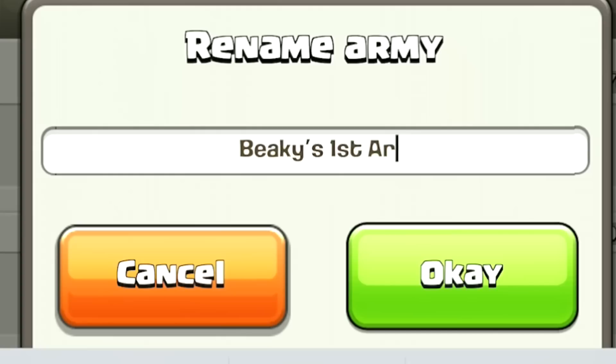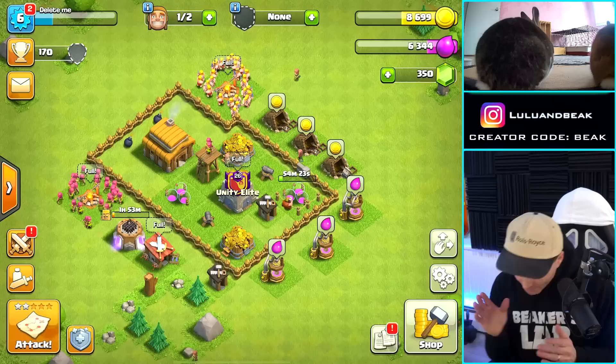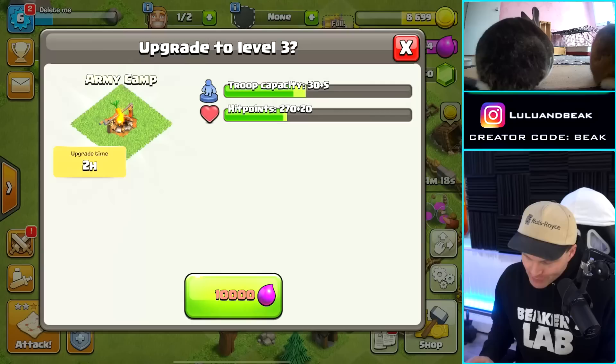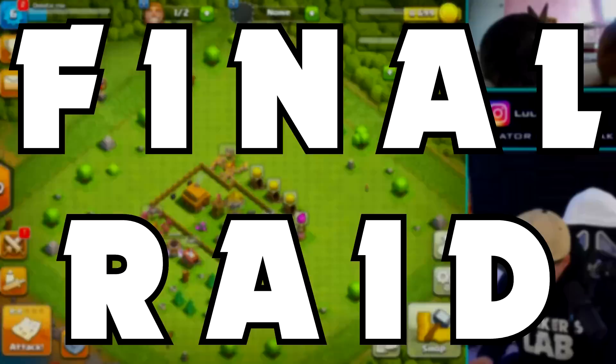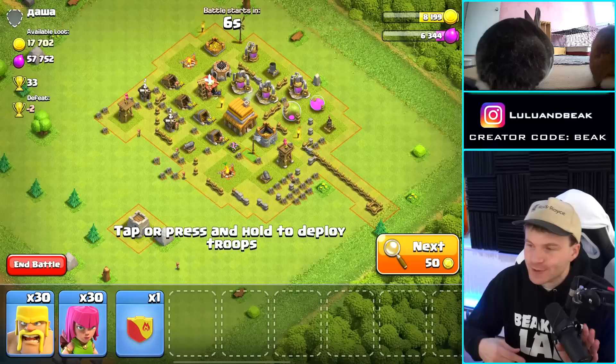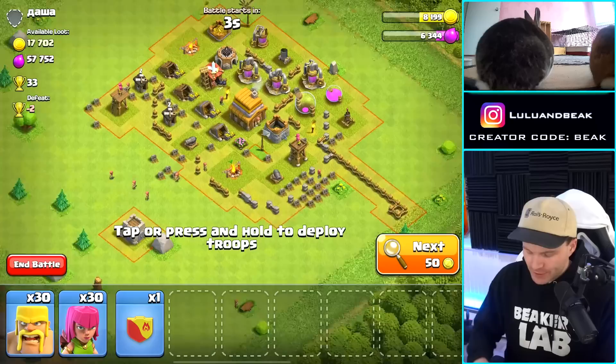Beaky's first army — let's go, that's all I can make. Before we go today we've got to do another offense upgrade. It's probably going to be one of these army camps — you get five more troops and it's going to make a difference. It could be the difference between a 48% and a 50%. We need this, and that means we've got to get 4,000 more elixir. We've got to be kind of careful but all the defenses are put to the outside.